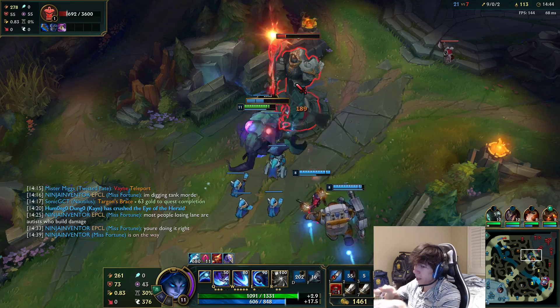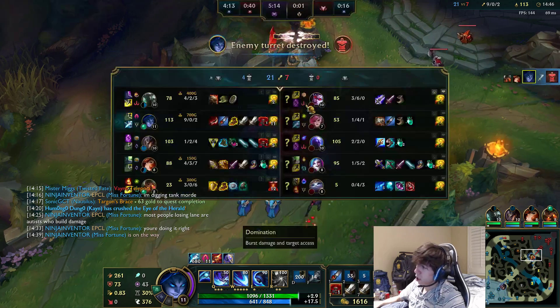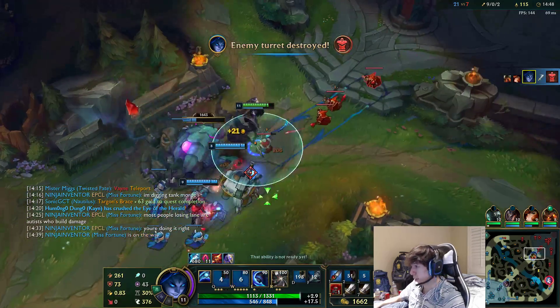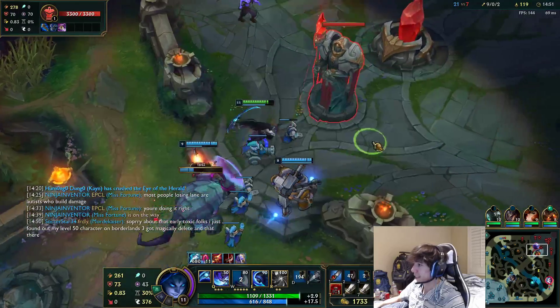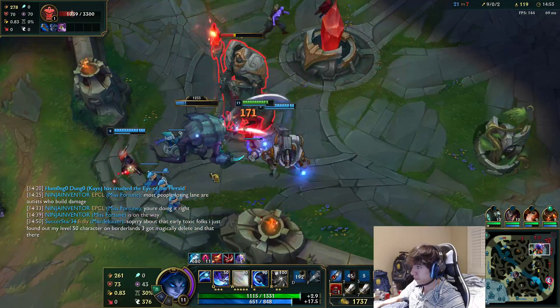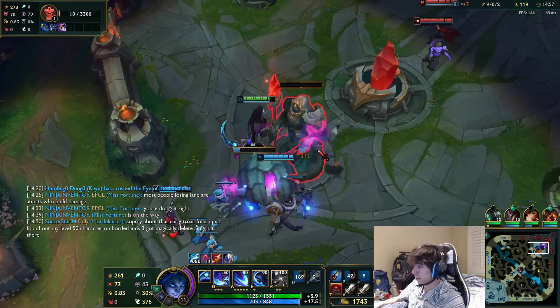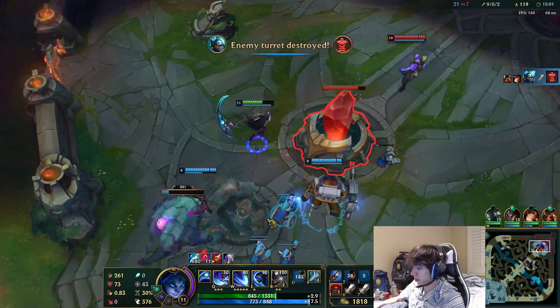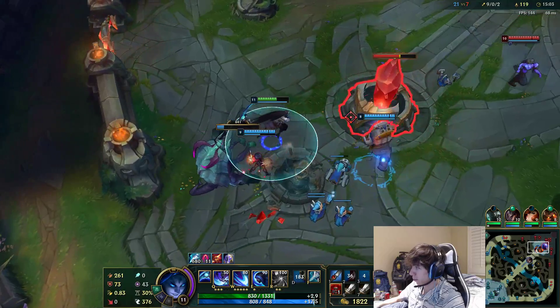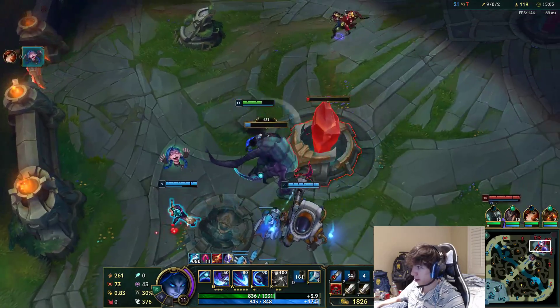This is just blue Kayn. Now you run into red Kayn — I don't need to preach red Kayn to you. If you've seen a red Kayn once you're like 'wow, what is this?' This is just the assassin form. Don't get me started on red Kayn — I've solo carried more games than just about anybody with red Kayn.